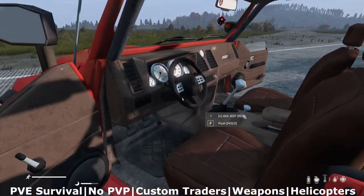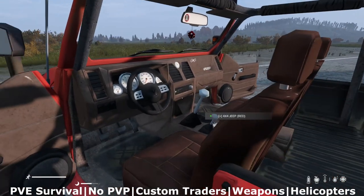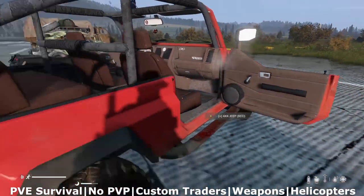From here we have the Jeep. This will seat 4 with an inventory of 450. All of these vehicles are going to get you around the map best on the road. Regardless of whether they look like an off-road vehicle or not, you're going to want to stick to the road as much as possible.